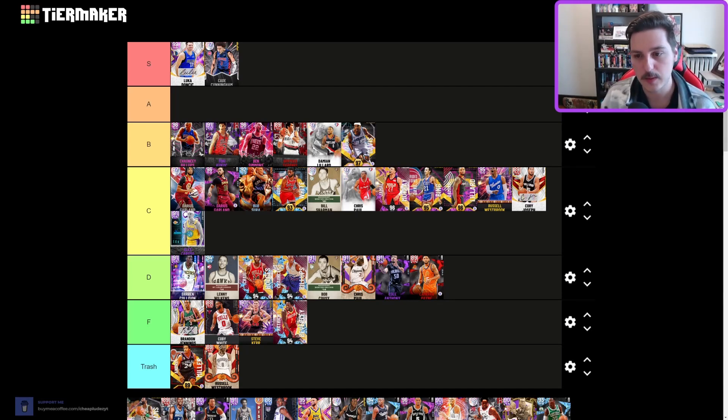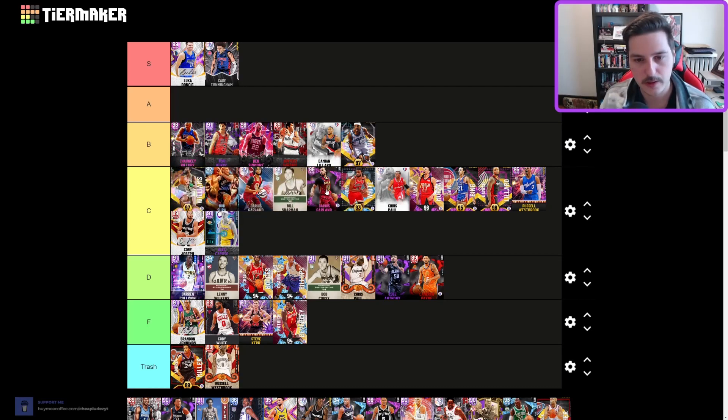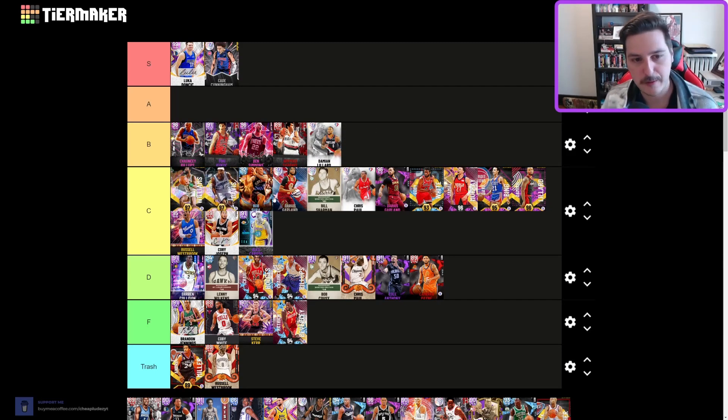Gus Williams — kind of fire, C tier. He got a lot of flak too but he's actually pretty good. I'm probably going to drop Baron Davis — as much as I like him, C tier feels more appropriate.